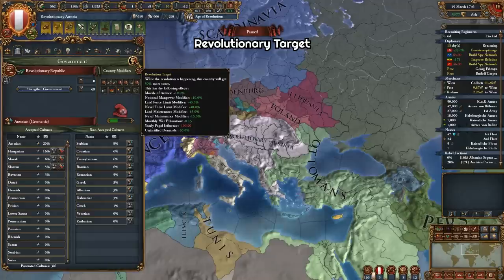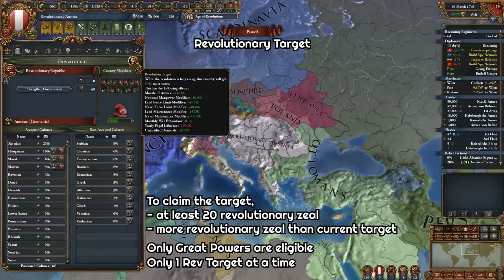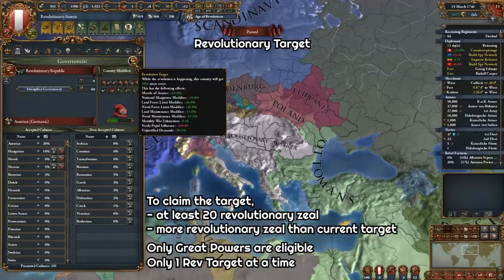There can only be one revolutionary target at a time. We got the revolutionary target bonus here because the other nations that became revolutionary before us were not a great power. So you need to be a great power to be eligible to become a revolutionary target. Any other revolutionary nation can claim the revolutionary target bonuses. There is a one-year cooldown on when a nation becomes a revolutionary target, and if you want to claim the bonus, you need to have at least 20 revolutionary zeal and more revolutionary zeal than the target nation.